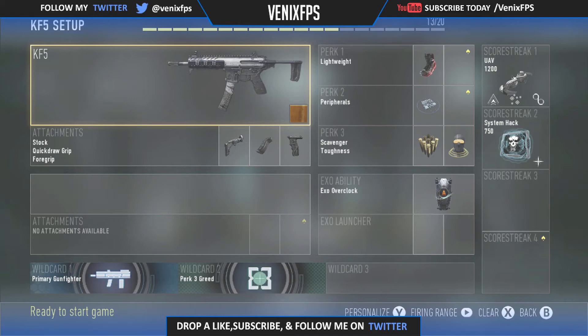For score streaks you're going to want a UAV, threat detection, support, and enemy direction. For score streak two you're going to want a scissor pack with a little flash on it. For your actual ability you're going to want the overclock.